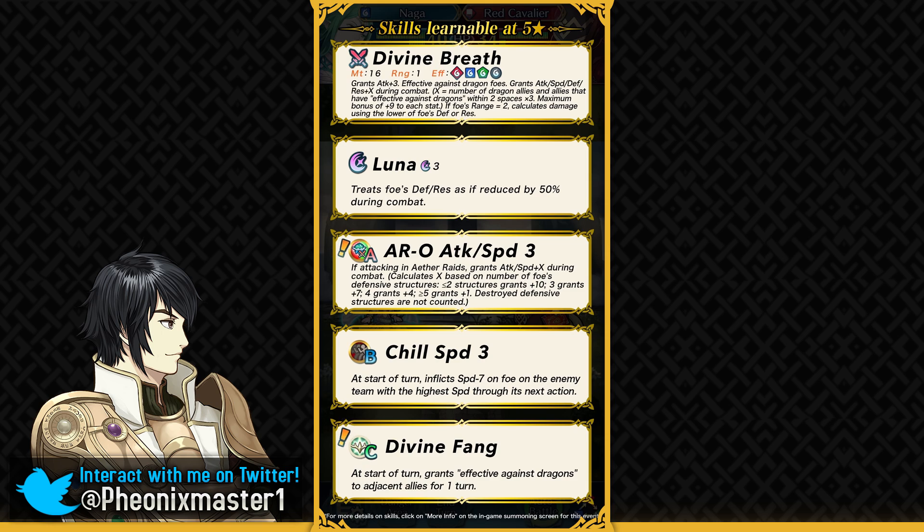This is a big blow for people who exclusively run Dragon Emblem teams, because Naga is even useful on defense in Aether Raids since she is a flyer. She can have access to aerobatics, flyer formation, and guidance — providing movement utility. Her mobility isn't as bad as someone like Duma on defense. Divine Fang can help defense teams blast through super tanks like Noe and Fae. Divine Fang is definitely a game changer and lowers the value of dragons as a whole in the game.